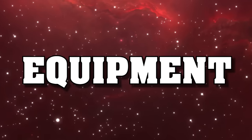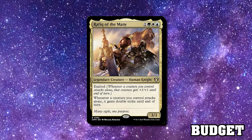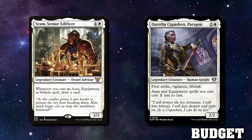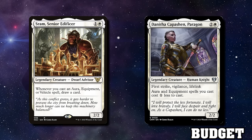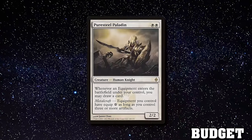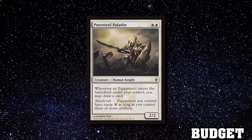Now let's talk about Equipment Voltron. We're going to play a bit like Rafiq of the Many but without needing to attack with only one creature — we're going to give double strike in other ways. Saram and Danitha are budget includes offering card advantage and cheaper equip costs respectively. Puresteel Paladin is a couple of bucks and does a solid job of allowing card advantage and reducing equip costs to zero if you have enough artifacts. Note that metalcraft on Puresteel Paladin counts all artifacts — one sword, one Sol Ring, and one treasure token will meet the requirement.